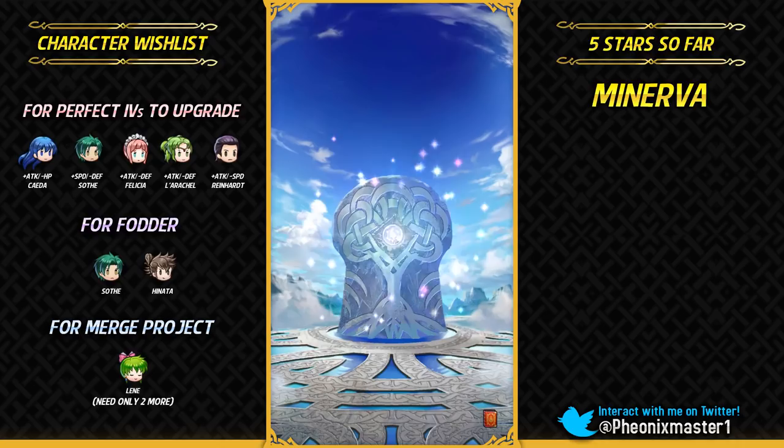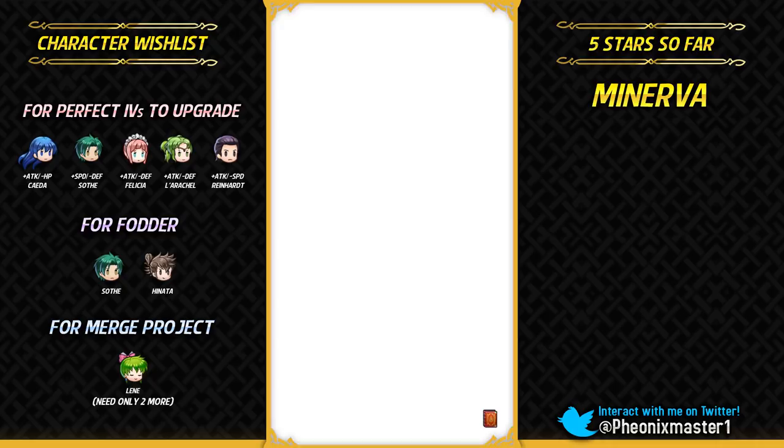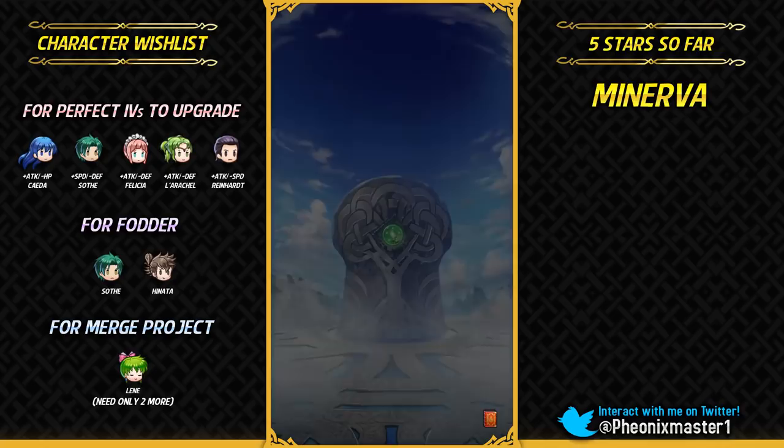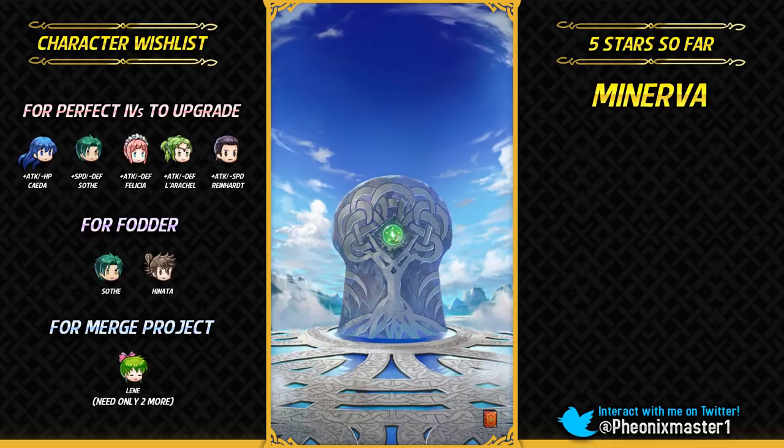Gonna get Lissa — I got the whole Awakening family: Robin, Chrom, Odin, Lissa. Let's go with the green stone. Please don't give me Frederick to complete that Awakening family — give me Kagero. It's gonna be Bowie.